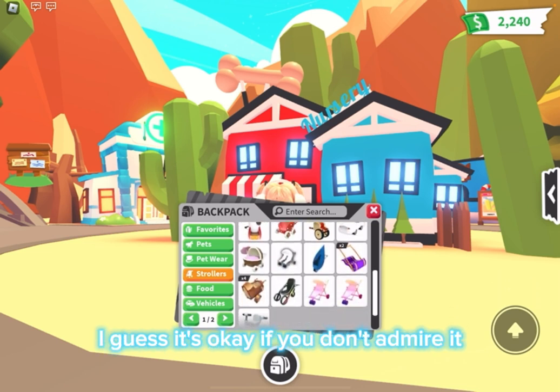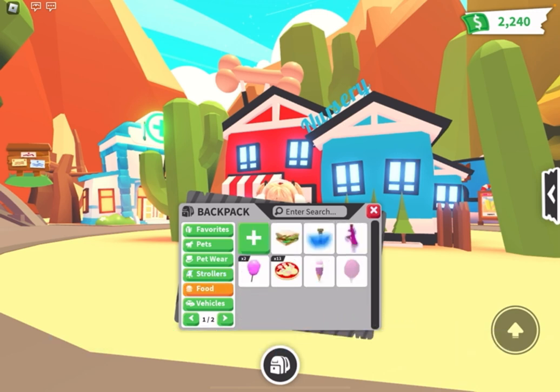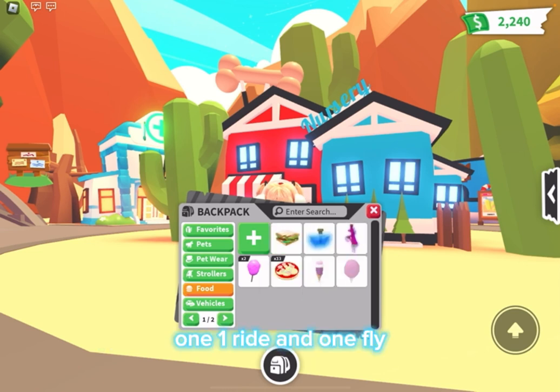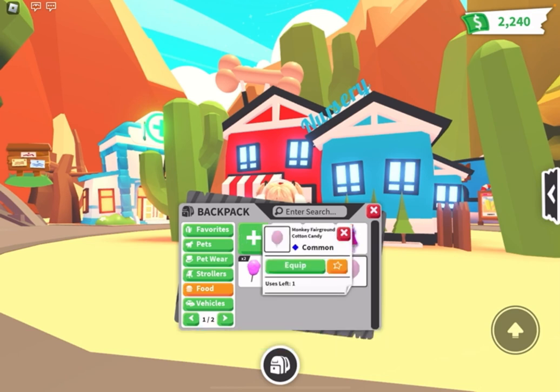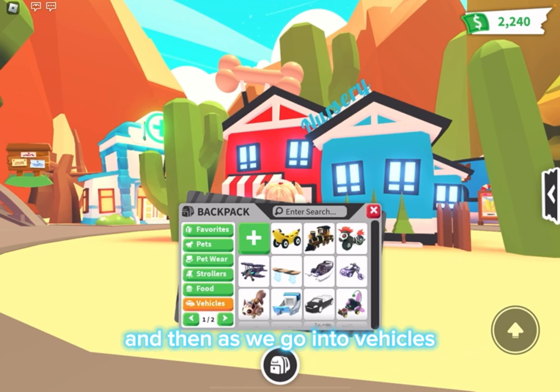It's okay if you don't admire it and you're only watching this because it popped up somewhere on your screen. In my food, basically I have one red potion and one fly — one ride and one fly. And then I have two caution candies and other stuff. And I have a monkey fairground cotton candy.